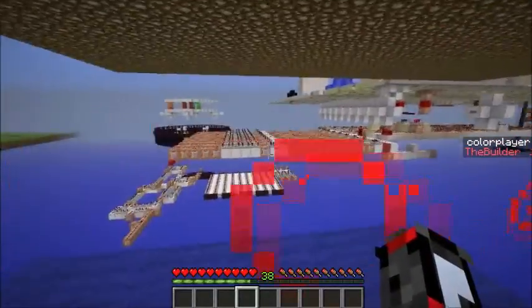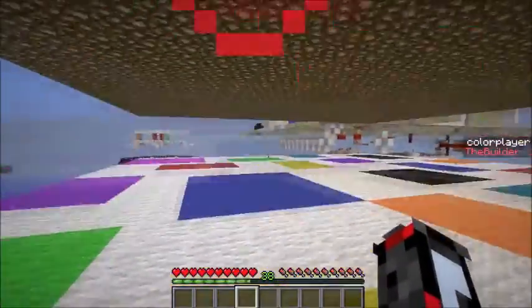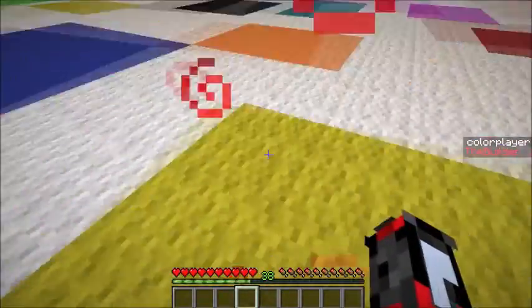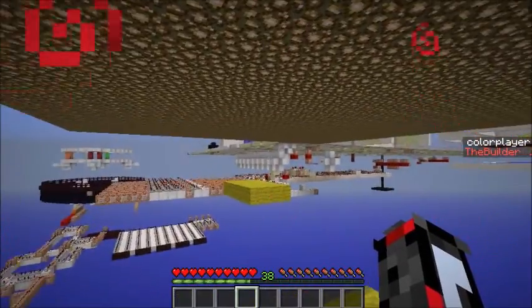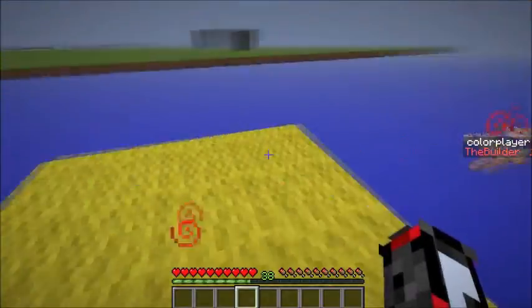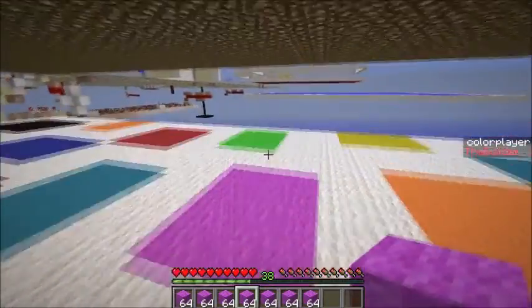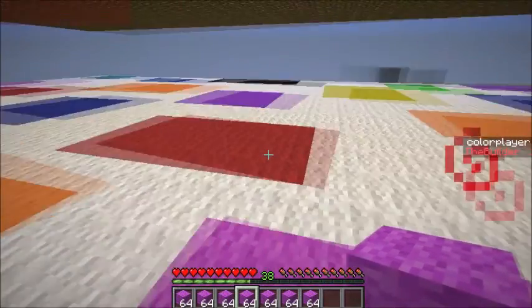The hardest part was getting it to switch between systems, because it has to time correctly, decide which color randomly, and do everything in the right order. It took a while to figure out. Originally I had silverfish inside those areas instead of pigs, but they kept despawning even though they were named — which isn't supposed to happen. So I changed it to pigs. Pigs work great.